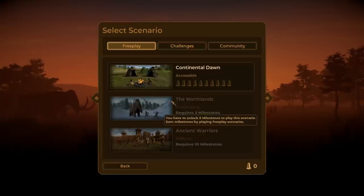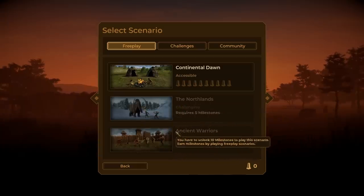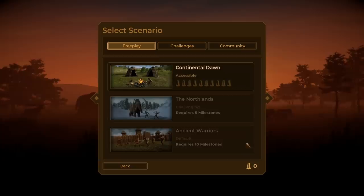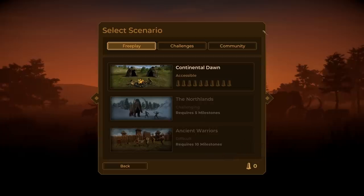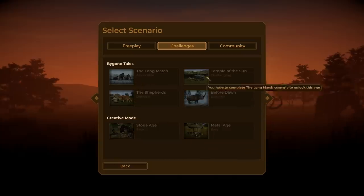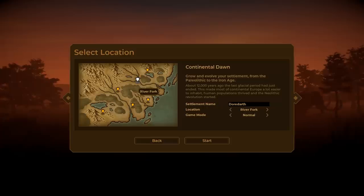Let's take a look at the new game here. We're getting a fresh start. We went to the Northlands last time, it didn't go so well. But apparently there's also an Ancient Warriors scenario that we can do too by unlocking all 10 milestones. We've got to complete all these goals in order to unlock the Ancient Warriors. The game is available now on PC on Steam. Without further ado, let's get started and build ourselves a new settlement.